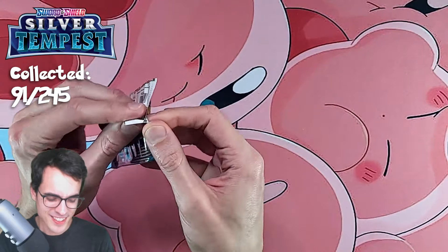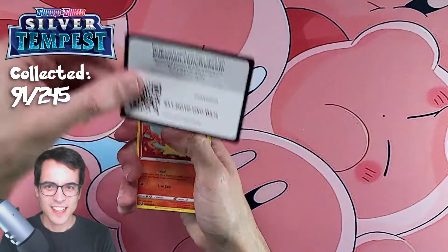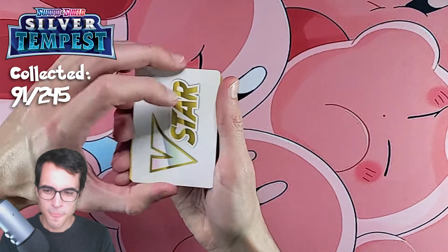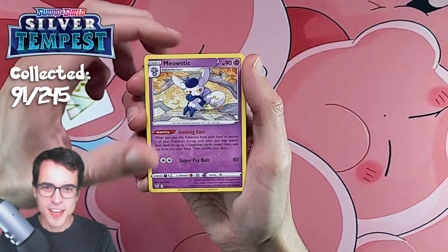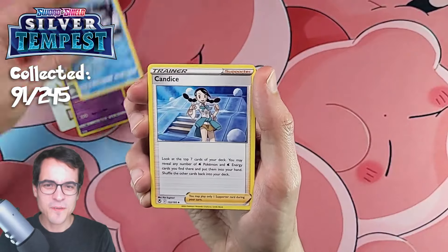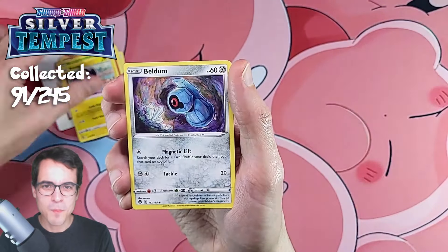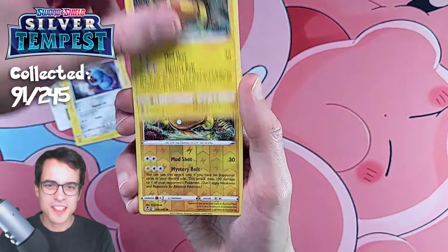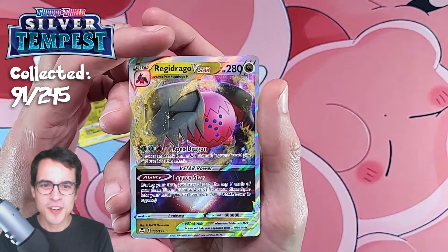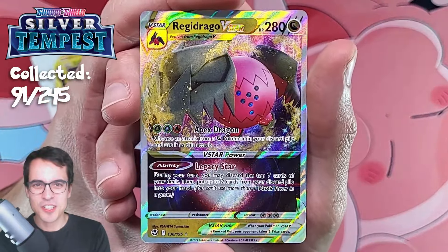Final pack — can we get some final pack magic? Code card, and another V-Star marker. A Meowstic — it doesn't seem happy — a Glalie, Candice, Fennekin, Durant, Molgera, Voltorb, Stunfisk, Stunfisk Reverse, and we end with a Regidrago V-Star! That's a cool end to the episode.